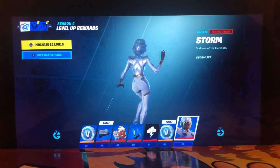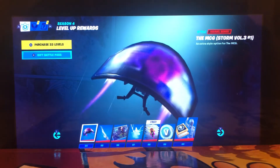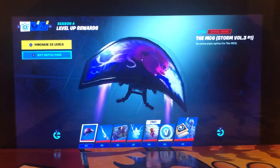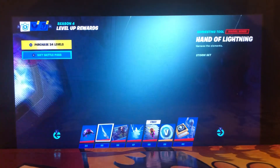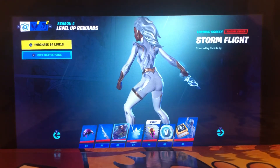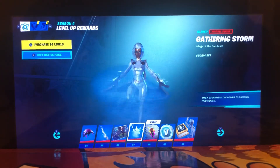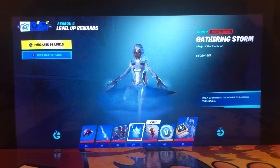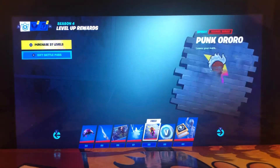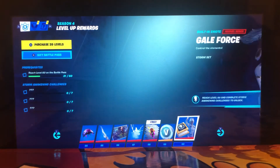And Storm actually — dang, it looks pretty impressive. Let's just wait for it to load in. There we go — actually looks pretty sick. Hand of Lightning — that's actually pretty dope, that's sick. Storm Flight — I don't really care about that. Gathering Storm of Gold — that's a glider. Oh, only Storm has the power to summon this glider — that sucks. But anyways, Punk Ororo. 100 V-Bucks and Gale Force.